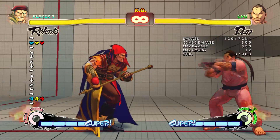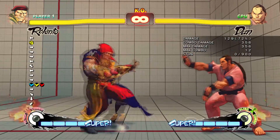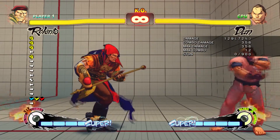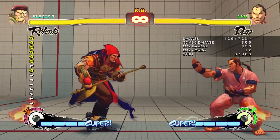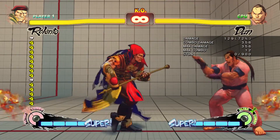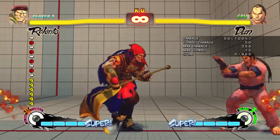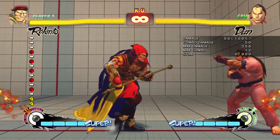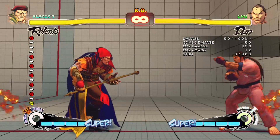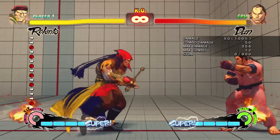Now let's talk about some really key normals. His standing medium punch is a phenomenal anti-air. Rolento's strength is in his normals — that's why he is a strong character. Standing heavy punch has huge range on it because of the hit arc, covering a lot of different hitboxes, making it a phenomenal counter poke.